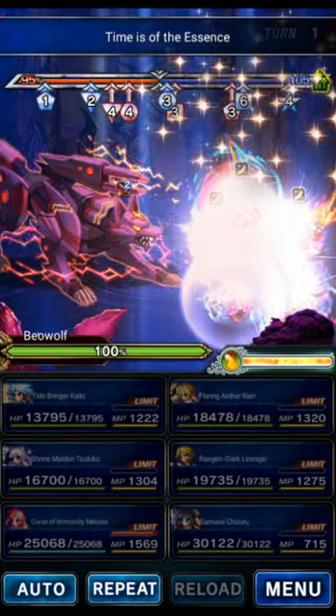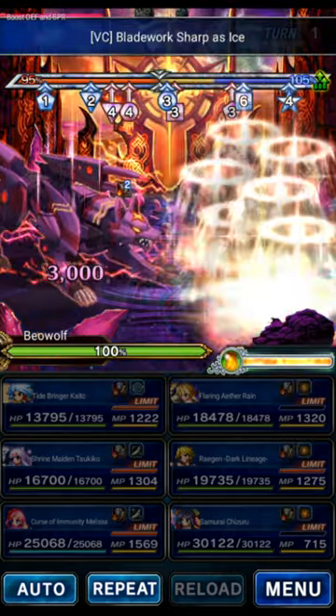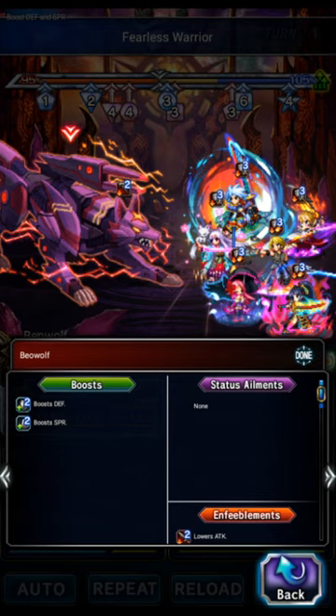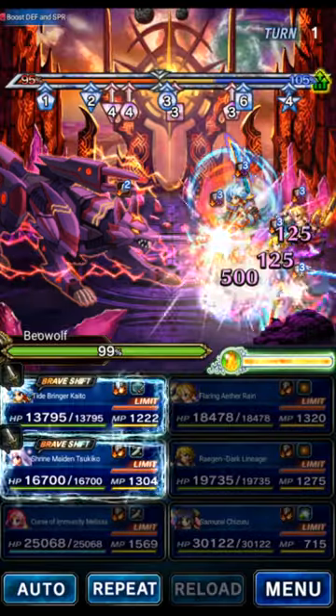The boss does put up preemptive buffs as well as a field, all of which you really want to get rid of in order to turn 1 OTK. We've got to dispel these buffs and we've got to replace that field.